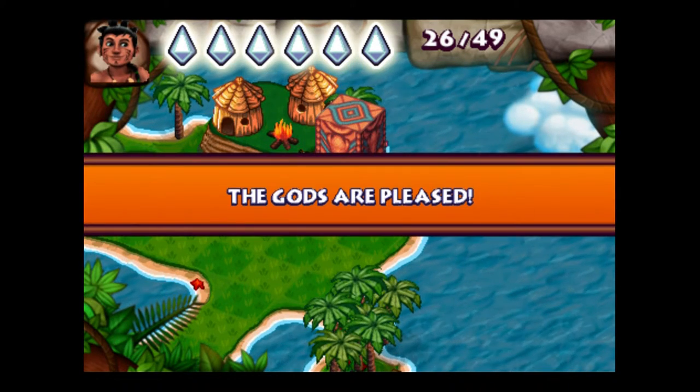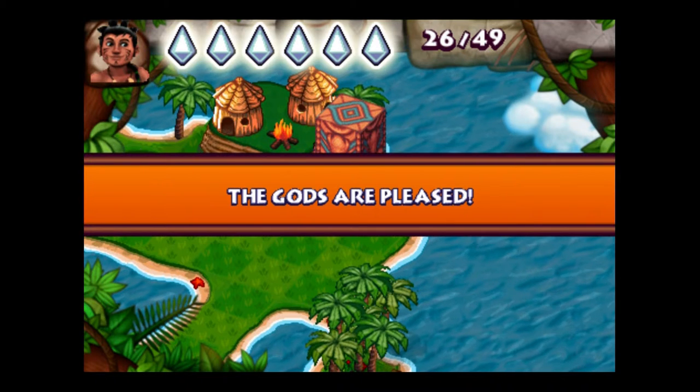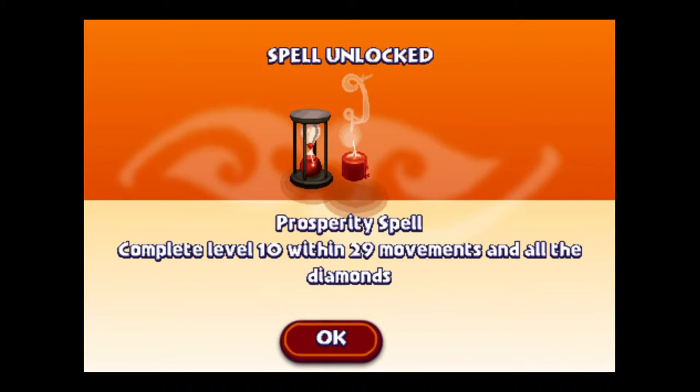That was being very prudent and thinking ahead. If something works, retrace it — don't try to come up with a new move because you might trap yourself. And we unlocked a spell: the Prosperity Spell — complete level 10 within 29 moves and collect all the diamonds.